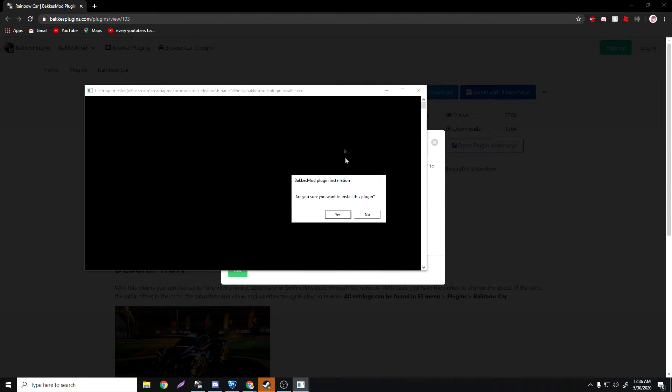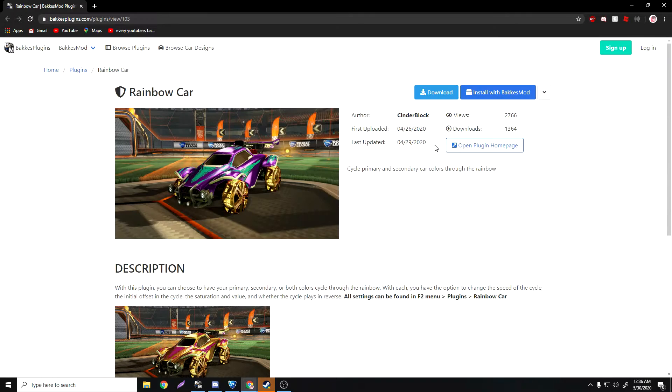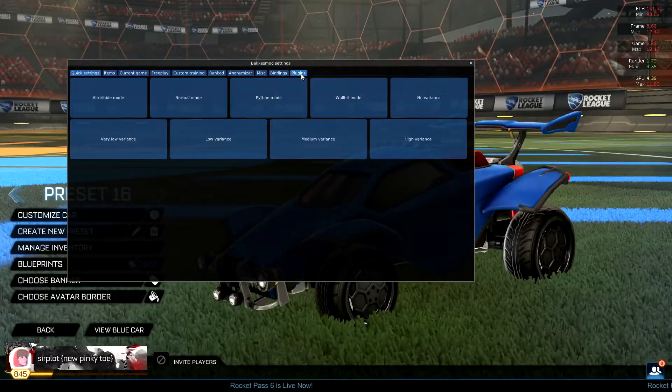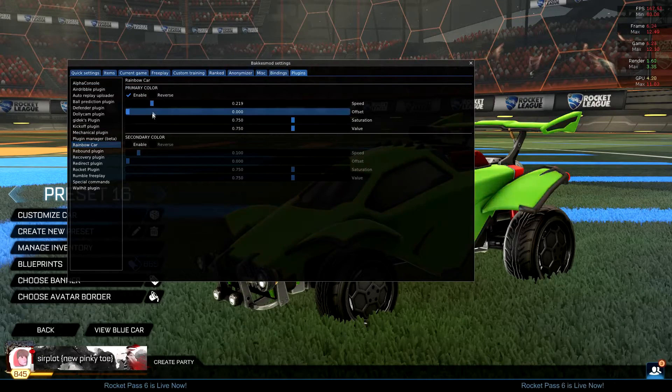All this pops up and then you're going to click yes. I already have it so I'm clicking no. After you do that, you're going to go here — F2, Plugins, Rainbow Car — and it's right here.